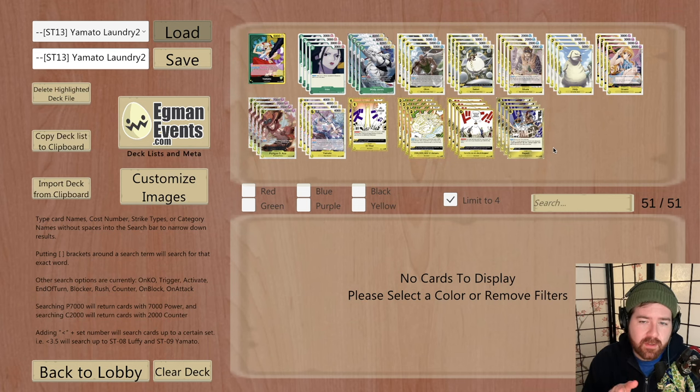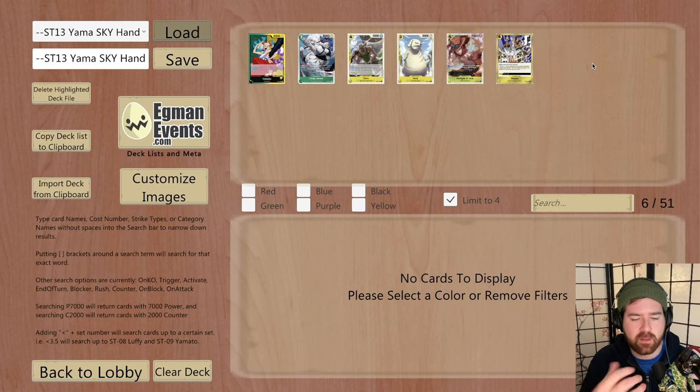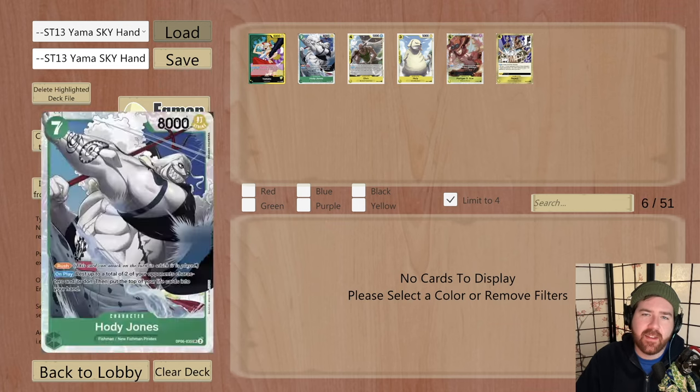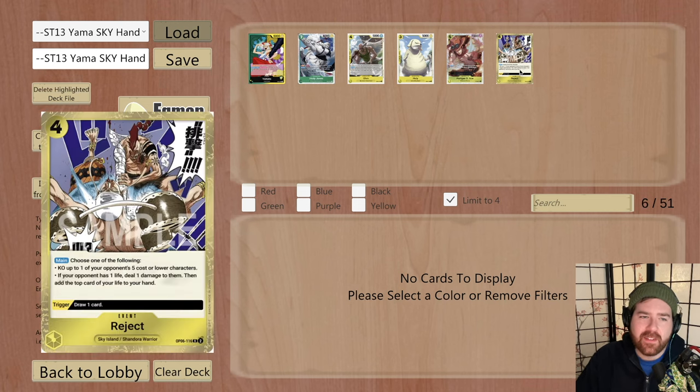One of the nice things about the Sky Island build is your game plan is pretty straightforward. You're aggro - you're not thinking about setting up blockers or complex combos. It's not that type of deck. This is full pedal to the metal, full aggro. Here's a good hand to look at: you want to see this kind of opener. As long as you have Ohm you're good to go - even if this is Shura, you can still play Shura, and you kind of just want to swing.